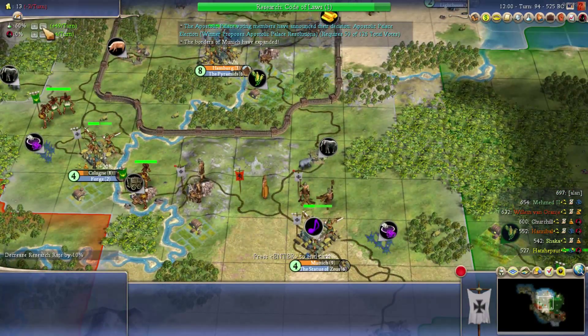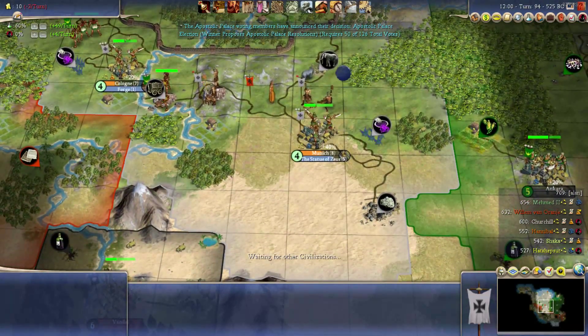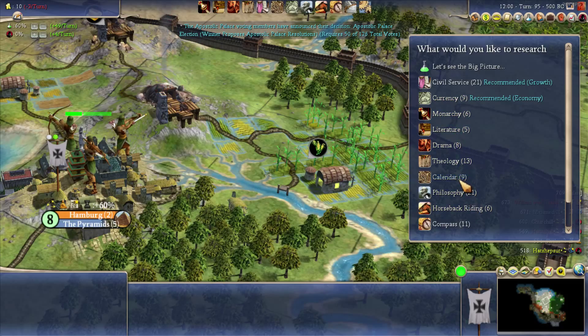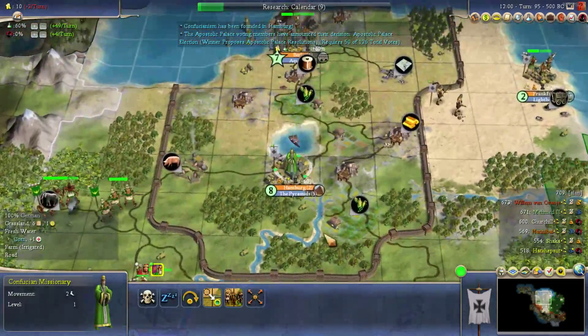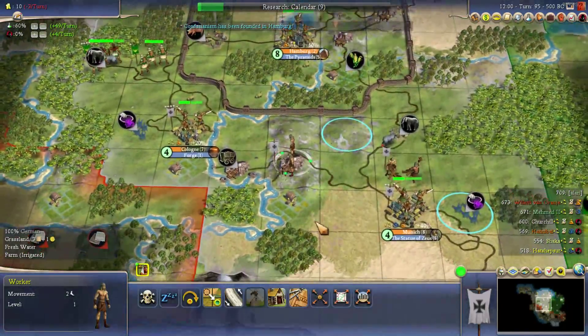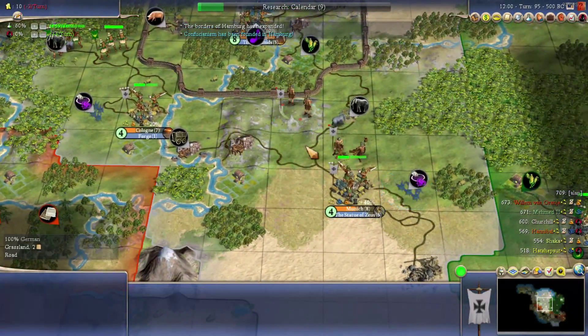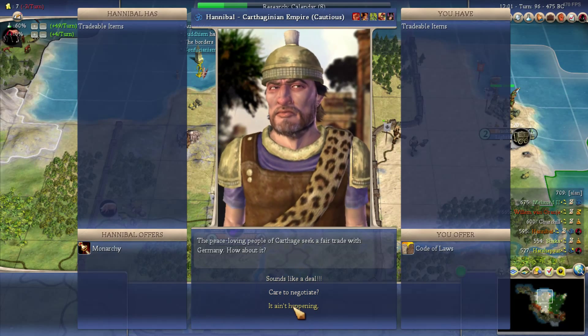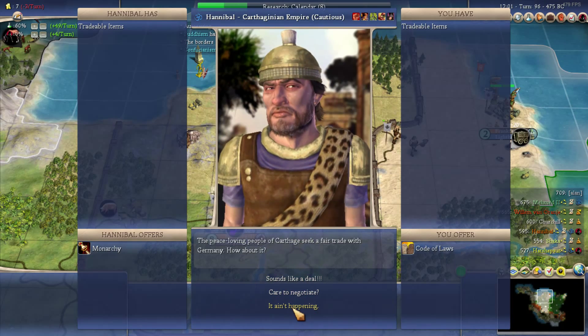Let's see what we want here - we've built a barracks, I don't think I need to rush that barracks. Let's get a forge out next. We don't even have that ivory, that'll help our happiness a lot. I guess we should link these guys up with a road for military reasons.